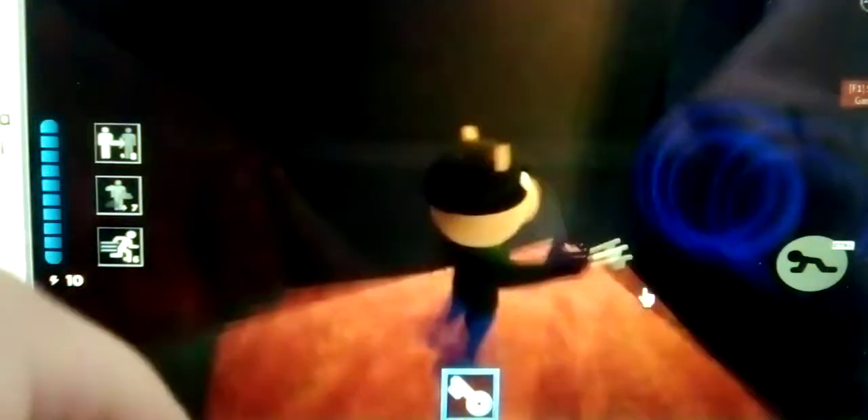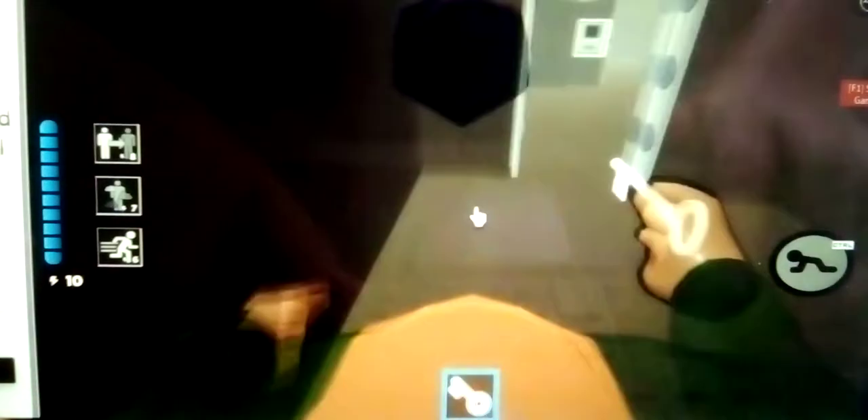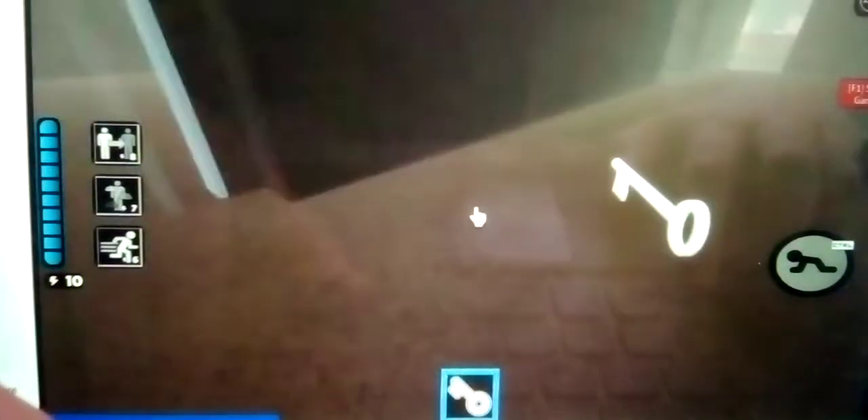Now guess what's through the portal — hello, Corrupted Area! The corrupted area has the white key. All you gotta do is press it to leave. I'll show you where that corrupted area is in the actual map.